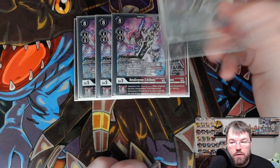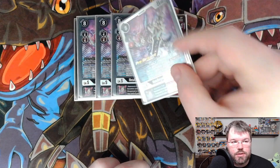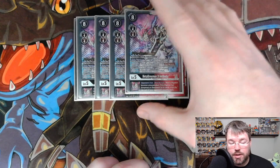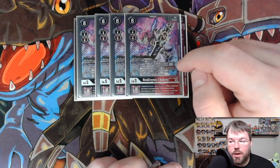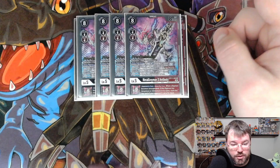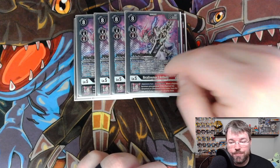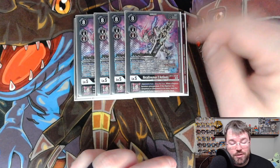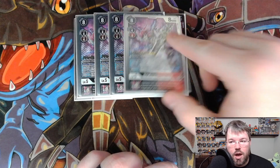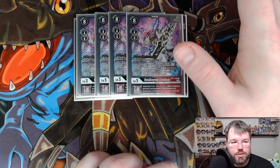This is really good for the Vaccine matchup because all of their removal — besides Angemon specifically — is DP-based. So if you go into a big dude on a turn, they can't out your guy if it's non-virus. The inheritable is very good: opponent's turn, once per turn, when a Digimon becomes unsuspended, if this Digimon has Greymon or Omnimon in its name, trash the top card of your opponent's security stack. This doesn't care what gets unsuspended — whether your opponent swings and unsuspends or just unsuspends during their phase, it will trash the top card regardless.